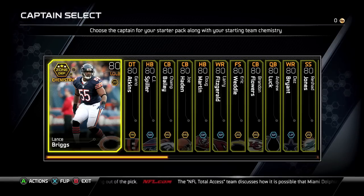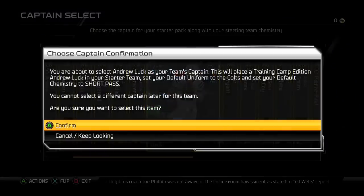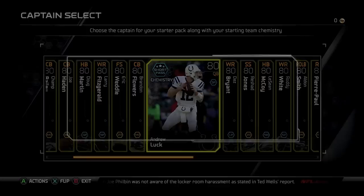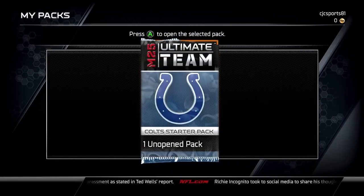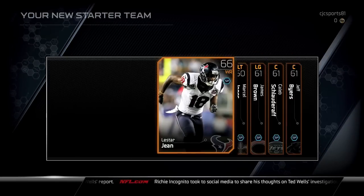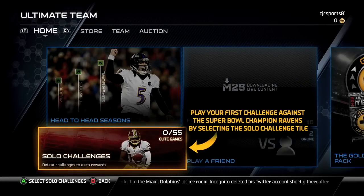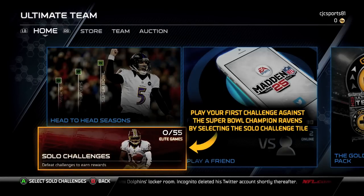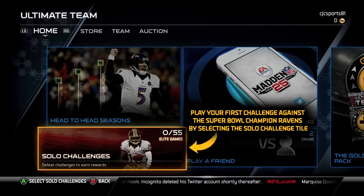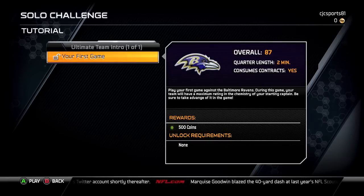So for all y'all that haven't switched over your team yet, here's exactly how you do it. You sign into MUT, click on MUT, you have to pick a player like you're starting a whole new MUT team, open up your pack, see what you get — which is going to be really bad cards as you can tell — and then it makes you play the solo challenge. It seems like you can't do anything else besides the solo challenge, and you're wondering how can I just transfer my team over.